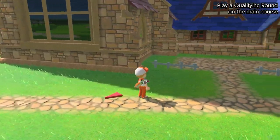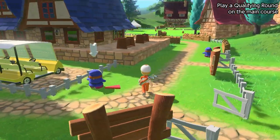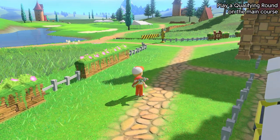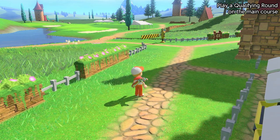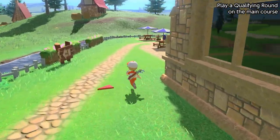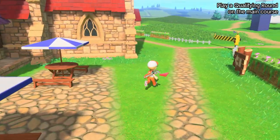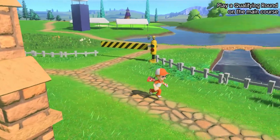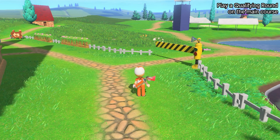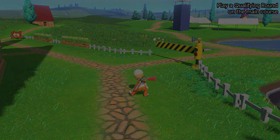Between making a character and getting through the tutorial stuff, that took like 30 or 40 minutes. When we come back next time we'll do the qualifying round and move on from there. Jumping into the mode has been pretty fun so far — I just thought it was like 'oh you jump in and play some golf against CPUs.' If you have Nintendo Online you can go online, but there's also a cool single-player mode where you make a character and level them up. Hopefully it's fun moving forward — we'll find out next time. That's it for now, thanks for watching!